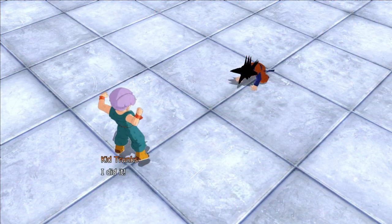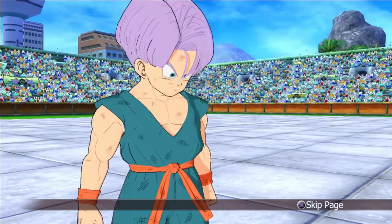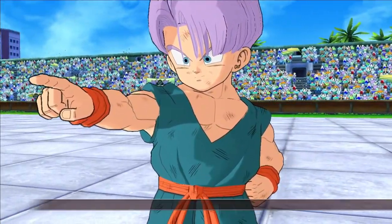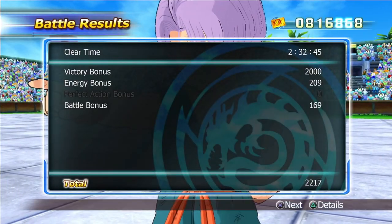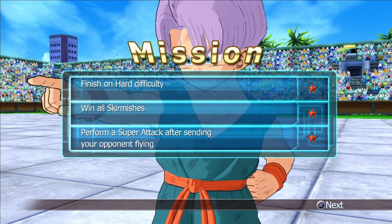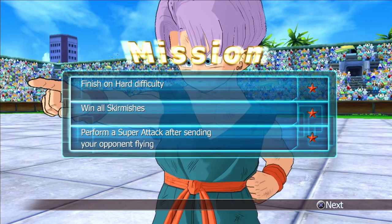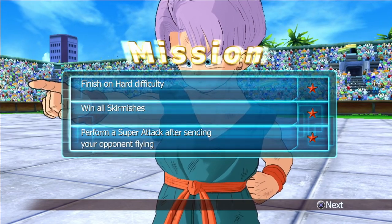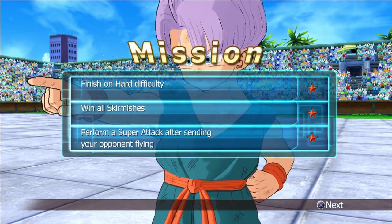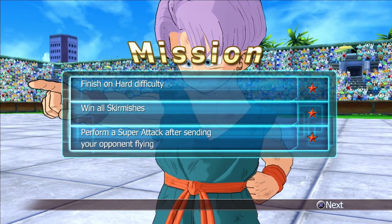Okay, we are done. I'm not sure there were any skirmishes at all because we did have perfect actions, but they didn't do very much with the skirmishes. I guess that's it — we just had to do the whole entire match. I'm not sure if it was win all skirmishes and there were none, or if you just had to win the whole battle. We did perform a super attack after sending the opponent flying.